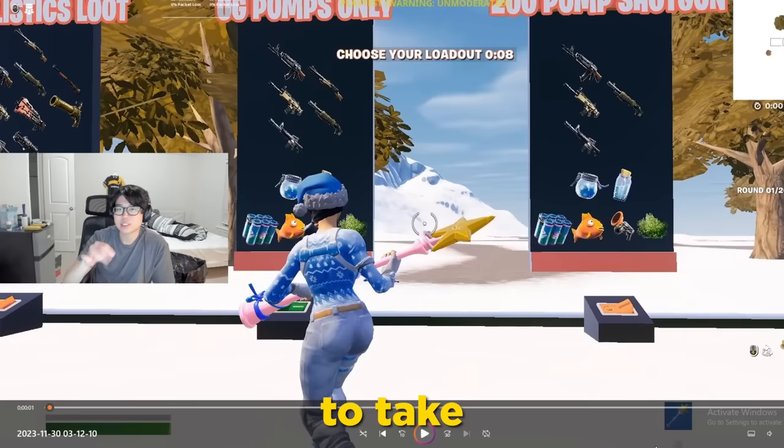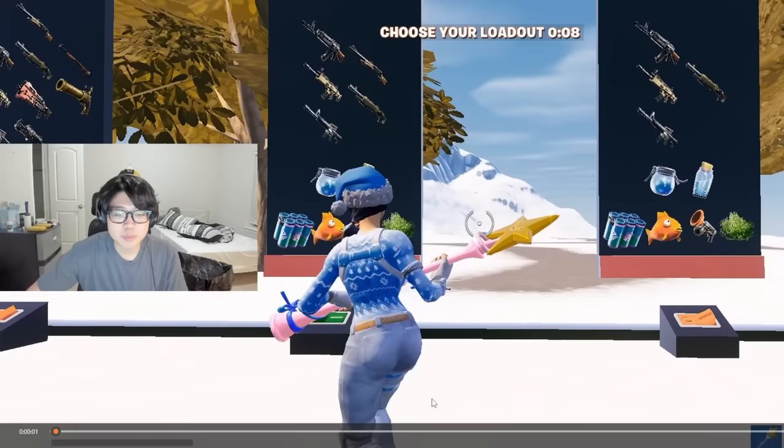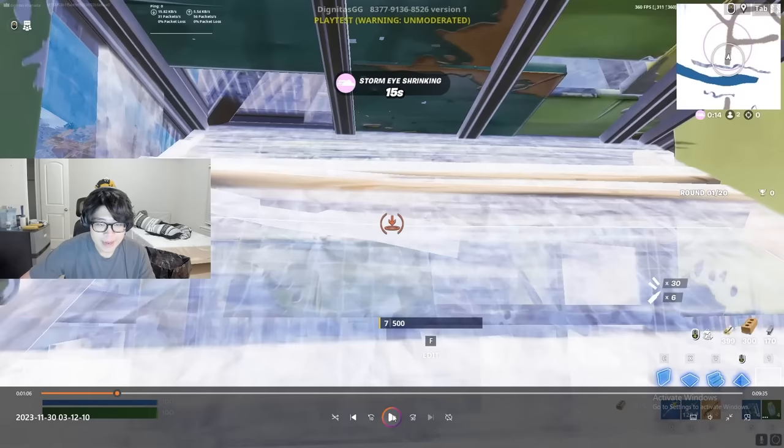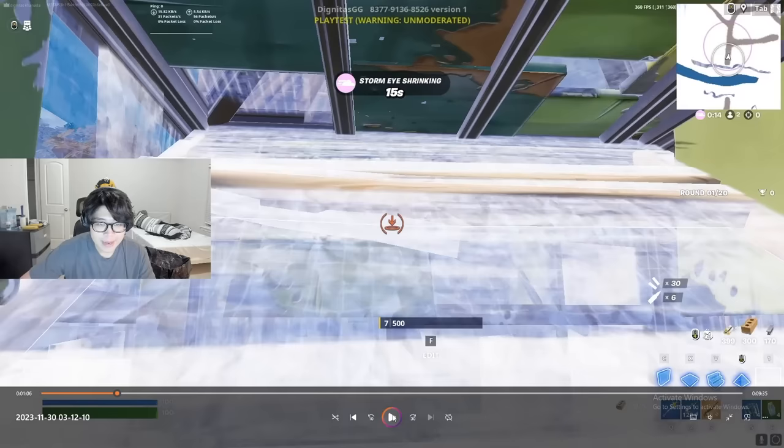I just played P God in a 1v1. I'm going to break down an analysis on how to fight, how to become better, and what I was thinking to take my opponent down. Go check out this map — it's a Christmas-themed 1v1 storm-speed realistic map. First, when you spawn in, you have to box up. I want to box up here and pop my bush.